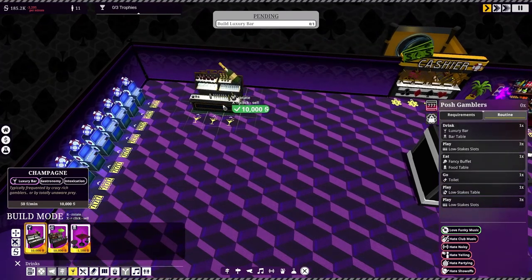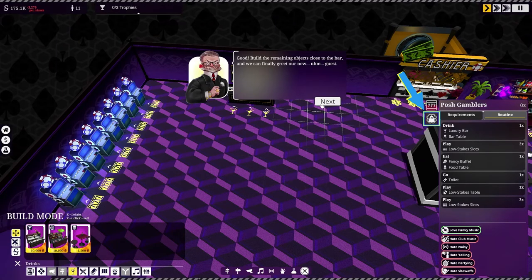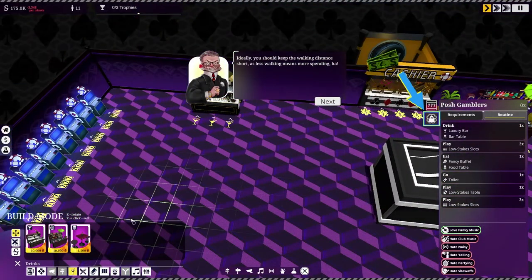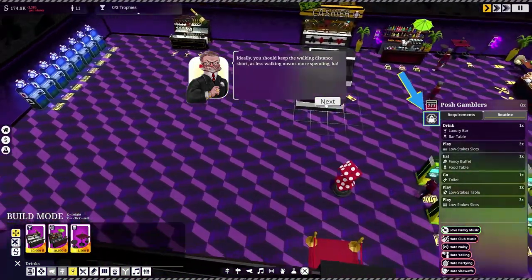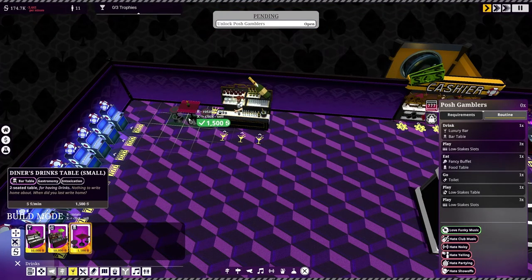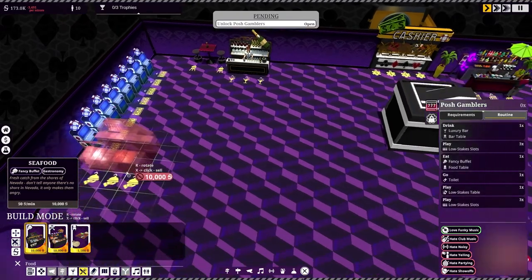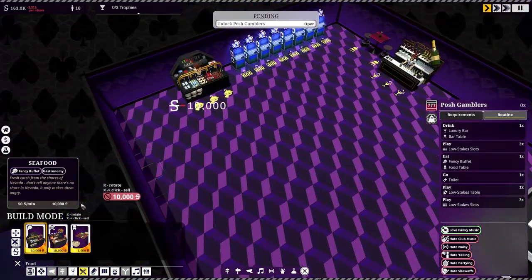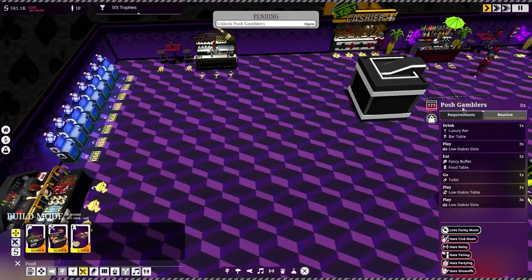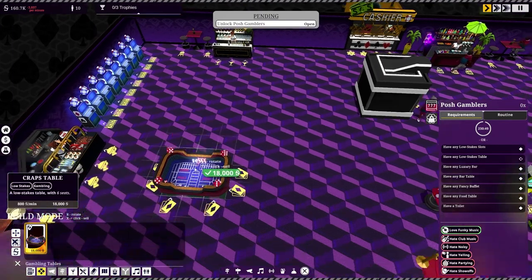We've got a luxury bar this time — nice! I'll put this one over here. Ideally you should keep the walking distance short, as less walking means more spending. We need food — seafood for the posh gamblers — and we'll put their table over here. Then we need a low-stakes table. Table games — nice!